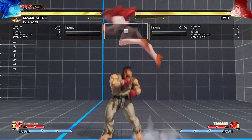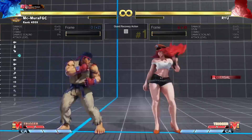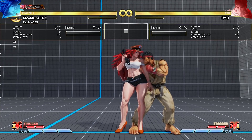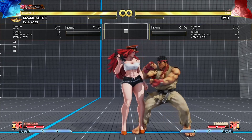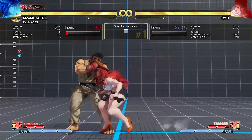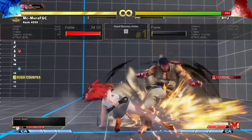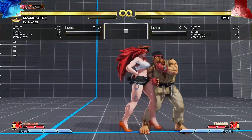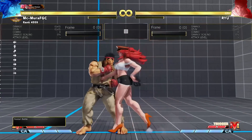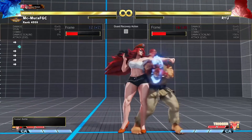You might think: what is the counter-play? V-Shift actually has a sizable recovery, and you are put in a counter-hit state on whiff. So if he does it and I don't commit to anything, I actually get to crush counter him. Whenever you bait this, you can crush counter your opponent. This is crush-counterable on whiff, and as you can see — even walking forward — I still get the crush counter punish.